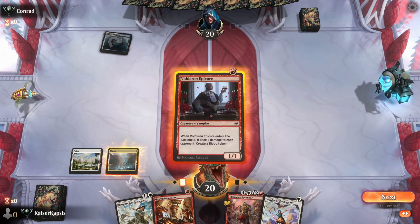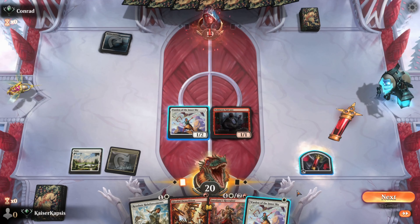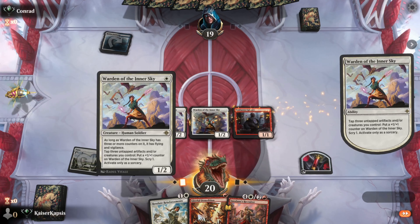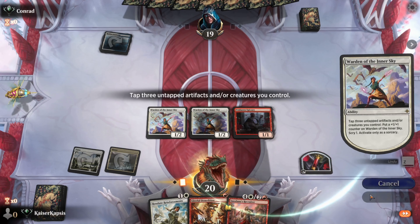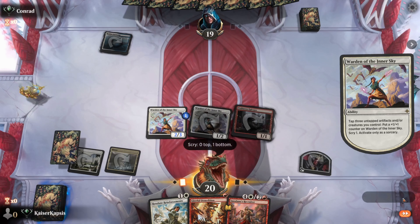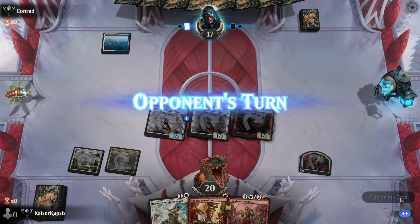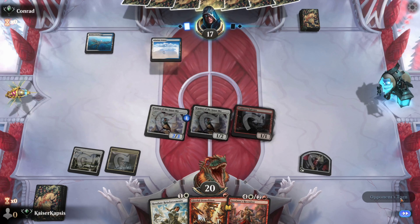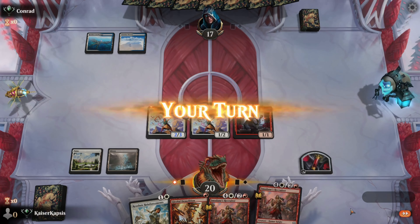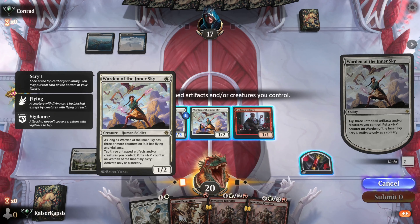At this stage I can go Myrix, the Epicure, another Warden, or use the ability of the first Warden. Let's Scry — hopefully we have a red source. No red source. We need a land at this stage. Blue-white control — this is a very, very annoying deck. No red source, no red land.